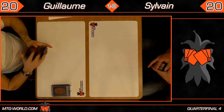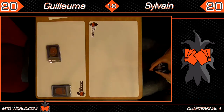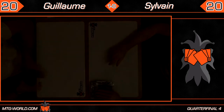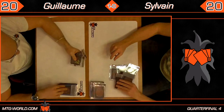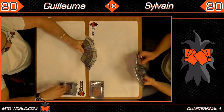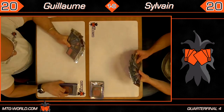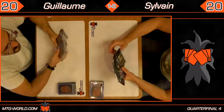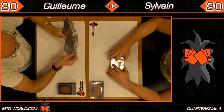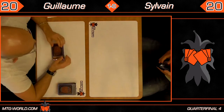There are definitely games where a one-turn difference can change the outcome. Fast-forwarding through several minutes of shuffling — here we are towards the start of game two. Sylvain has two islands but no mountains or forests, so Guillaume is keeping and Sylvain is taking a mulligan.